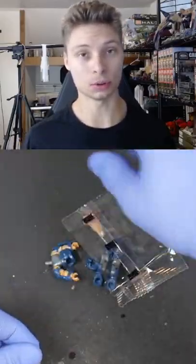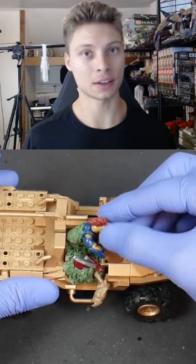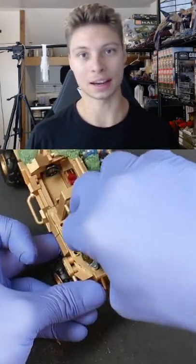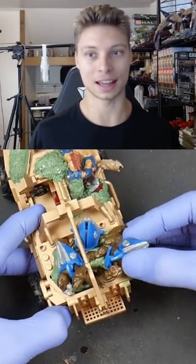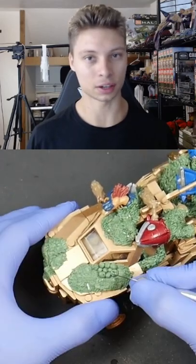So back in Halo 2 you could get a gold warthog, which was really cool and it was an easter egg in the game. So today I figured I would make my own gold warthog, but with a custom twist — adding a bunch of flood biomass, a bunch of grunts, and a sniper jackal. I figured this would be really fun and just something different from the other flood hogs I've made.